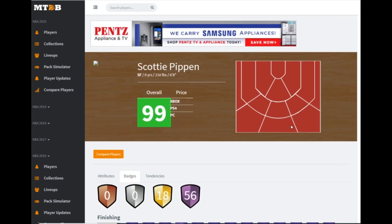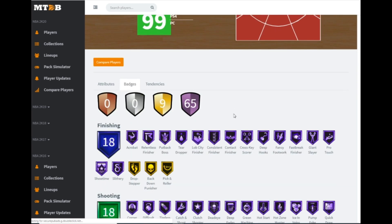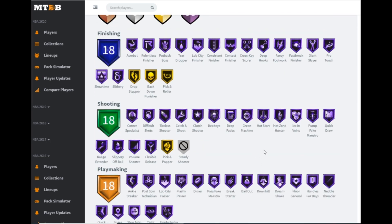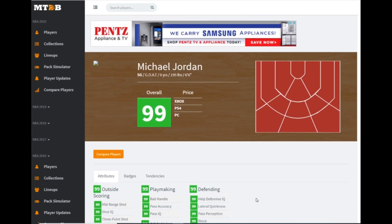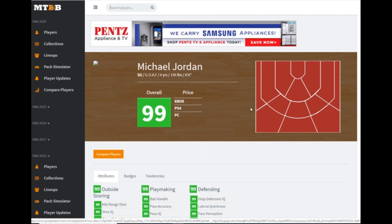Last but definitely not least is the GOAT Michael Jordan card. I don't know if it has to do with The Last Dance, but it's not part of the takeover promo. The content hasn't been released for what MJ is yet. His stats are 99 everything, and badge wise he's got 65 hall of famers with nine on gold — just no steady shooter. He's basically a Scotty Pippen but improved, because of MJ's animations, his release, his steal tendency — everything about this MJ card is absolutely ridiculous. He's more worth it than that Kobe because of his signatures and animations. He also has a secondary point guard position, so if you want to play him at point guard you can, though I'd play him at shooting guard.